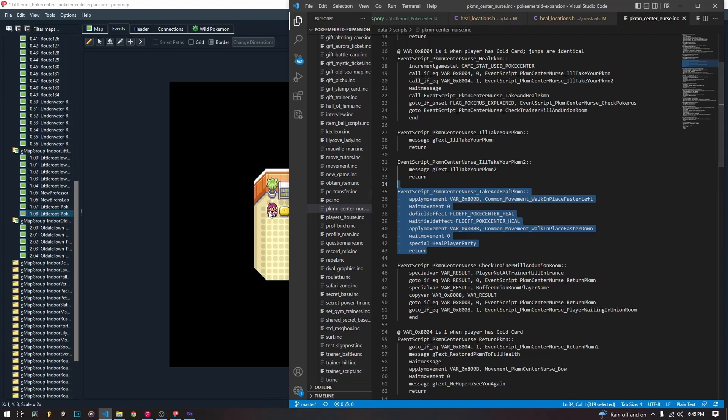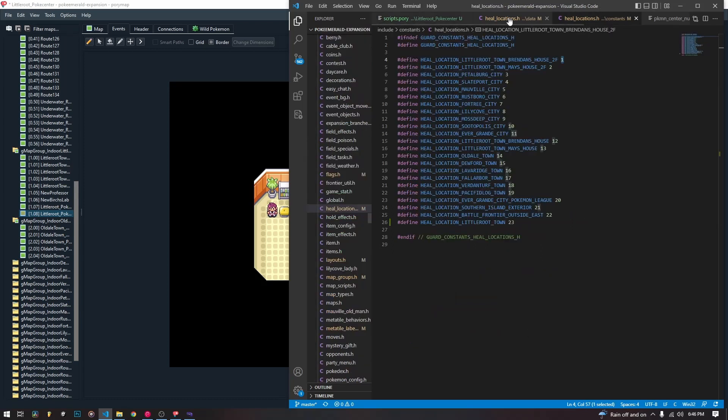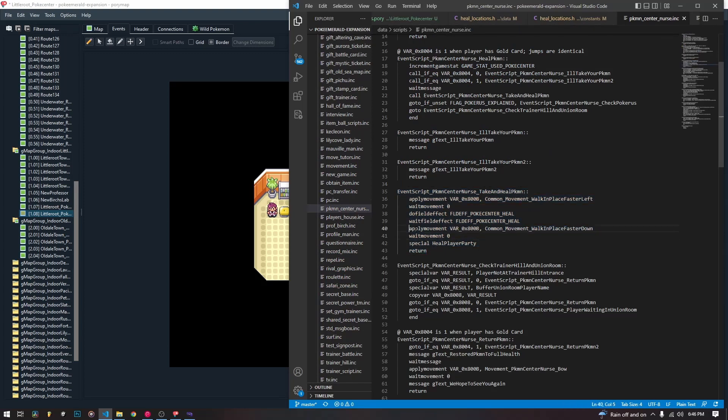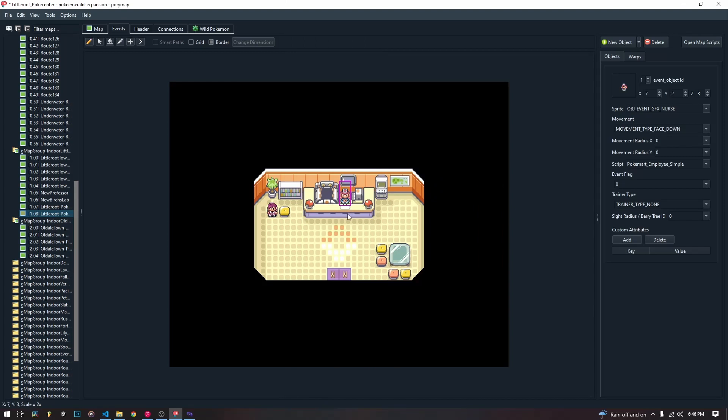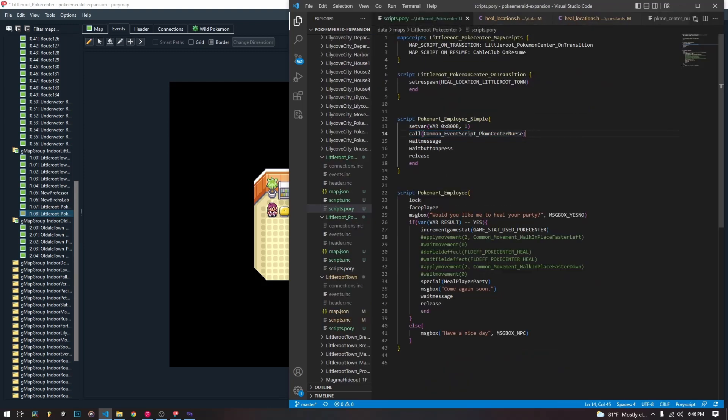If you tried to give that script to the other character, it would probably look funky, especially if you're out in the real world. So you can't use this common event script PokemonCenterNurse for the other NPC — we have to do it manually, which is pretty easy. We apply a movement so she walks to the left to put the stuff there, then she walks down to give it to you in place. Not that she actually moves. Then we wait for the movement again. And then this special is what actually heals the player: special HEAL_PLAYER_PARTY. That heals your whole party.